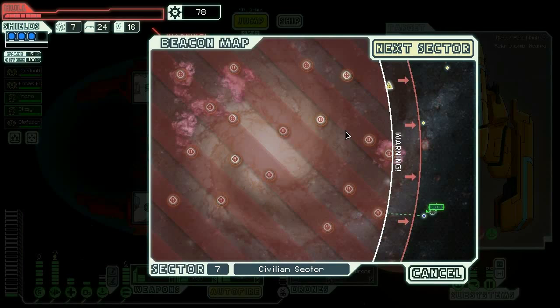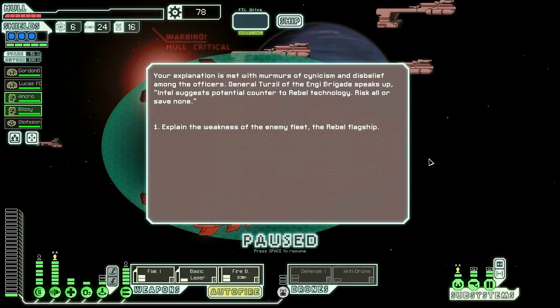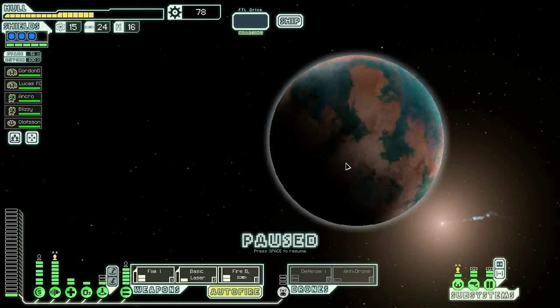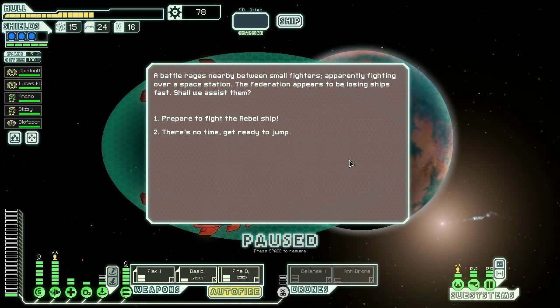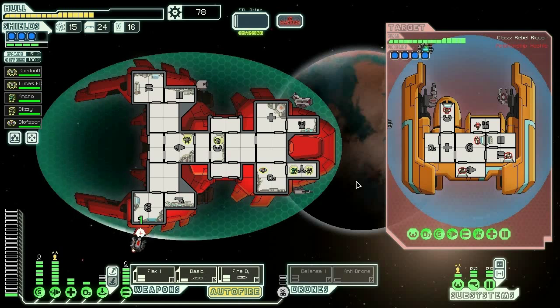I'm not going to rename Olofsson - we're way too late in the game to make renaming worth it. Okay, last stand. Let's do this. We need to get to those repair stations and find the store. Fight the rebel ship - sure. They have a med bay and a repair drone but no attack drone. That's a fast drone. We're not going to be able to get anything through their defenses barely. I don't like this fight at all.